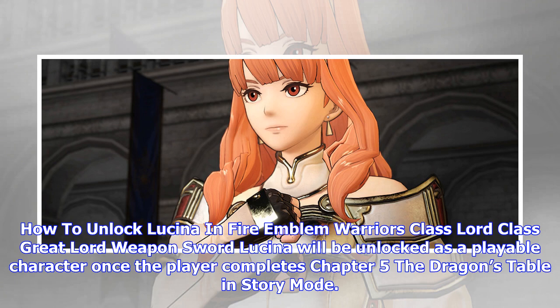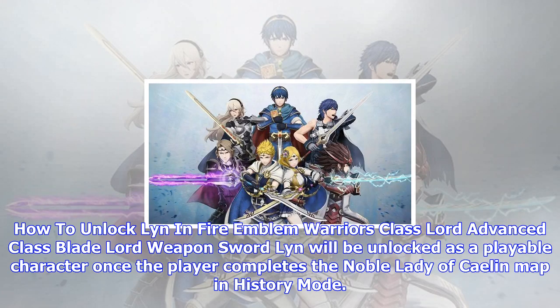How to unlock Lyn in Fire Emblem Warriors — Class: Lord, Advanced Class: Blade Lord, Weapon: Sword. Lyn will be unlocked as a playable character once the player completes the Noble Lady of Kaelin map in history mode.